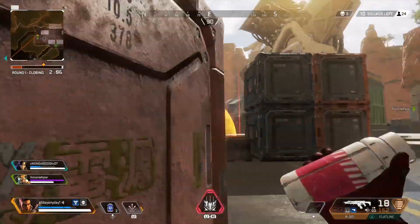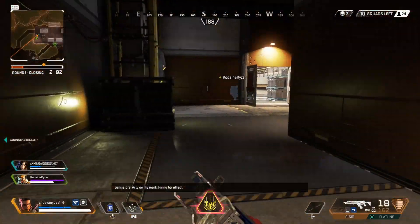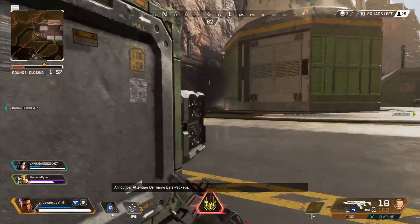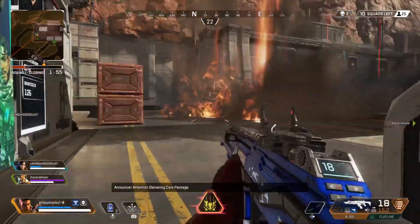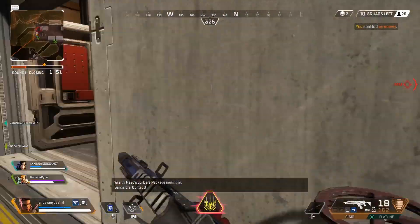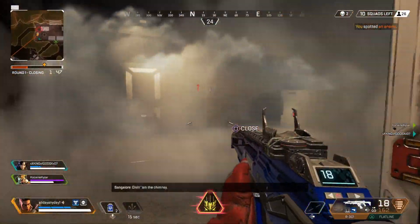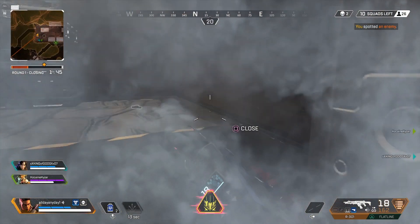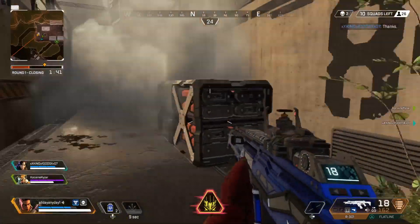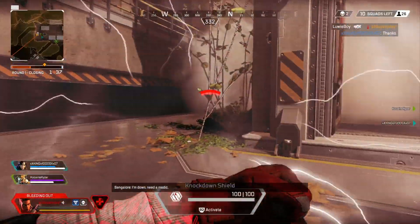Now for her ultimate. Her ultimate is basically an artillery bomb — she throws out a flare and then bombs drop down. Those bombs will not detonate right away; they'll either detonate after a short amount of time or if an enemy runs into them. I'm also not really sure if the bombs detonate automatically if you shoot at them, but I'm pretty sure they do. Also keep in mind that enemies will have a missile symbol on their screen telling them they're in the missile's radius.